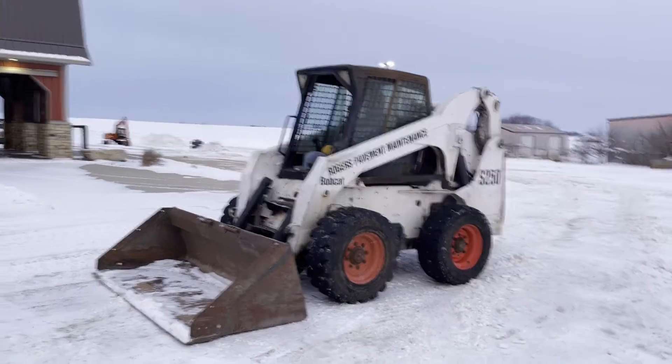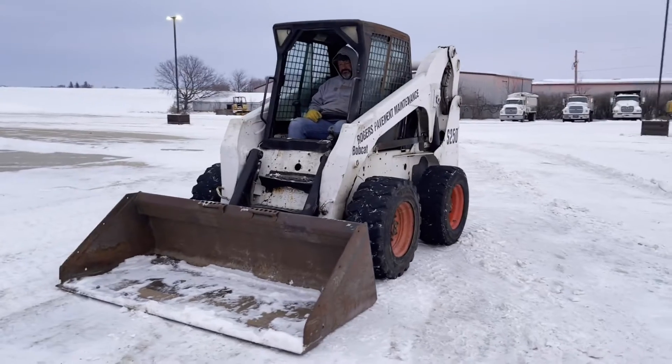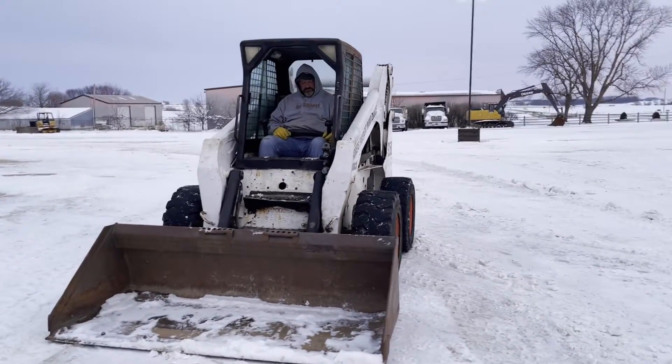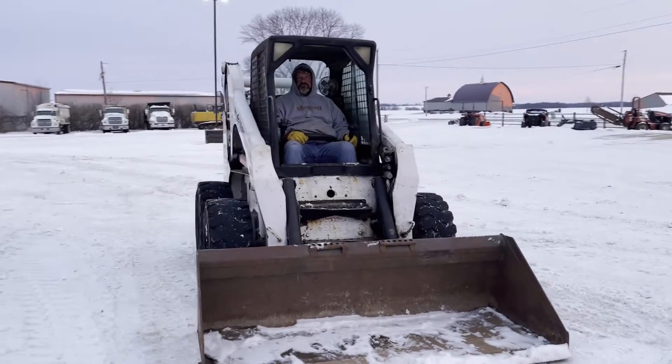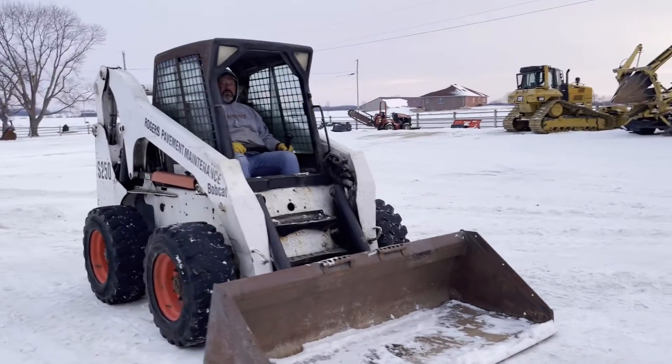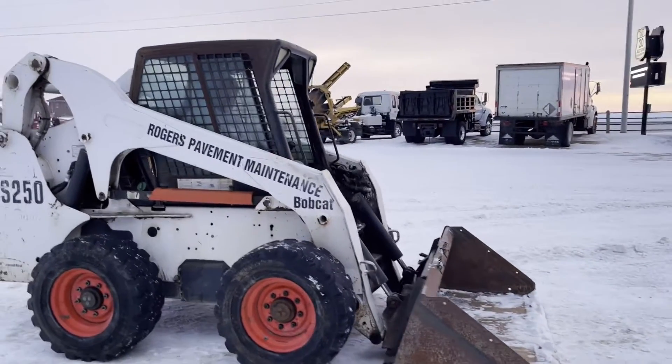Next up, we've got a nice skid loader here. I'll go around and give you a nice 360-degree view. It's a Bobcat S250 with a really nice 80-inch bucket up front. It does have a cab and auxiliary hydraulics. It has a manual quick attach. It is missing the door for the cab.